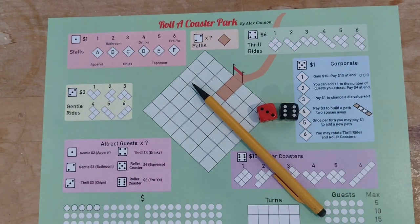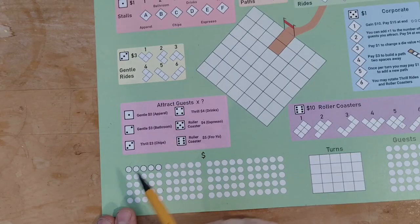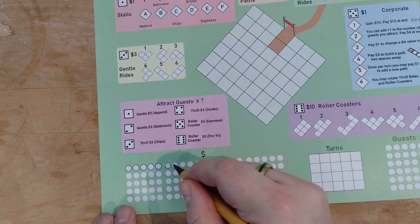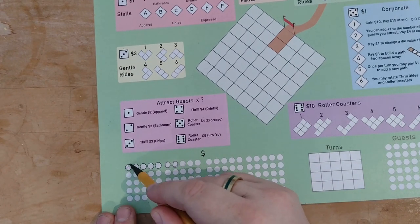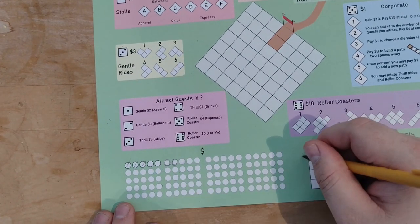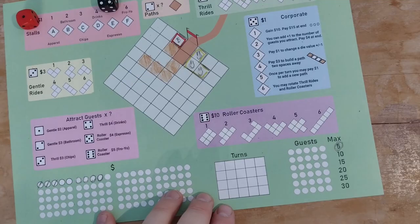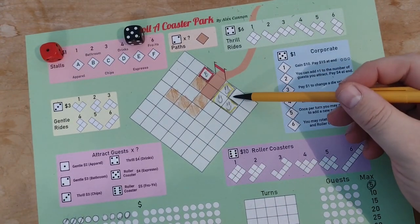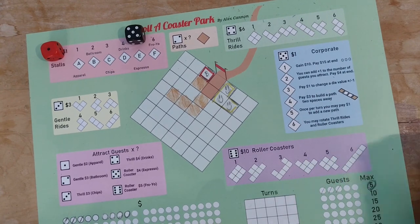There are a couple of things to keep track of: your money and the number of guests you have. At the bottom of the sheet are circles you can use to track money — draw a new circle around multiple circles when you gain money, and cross them out when you spend it. Or you can use the turn tracker to keep track of your current money total each round. Guests are crossed off when they enter the park, and you can increase your maximum total guests by building stalls in your park.